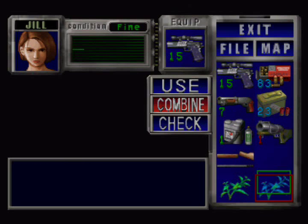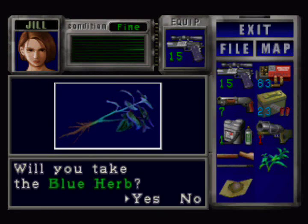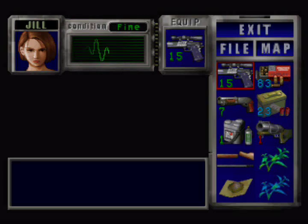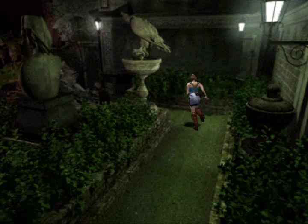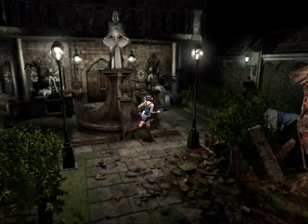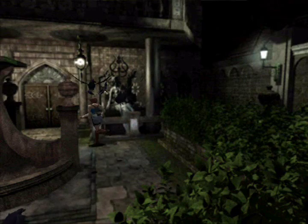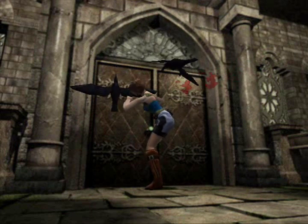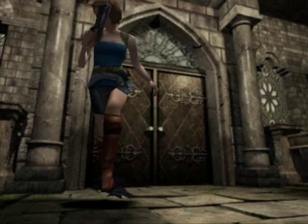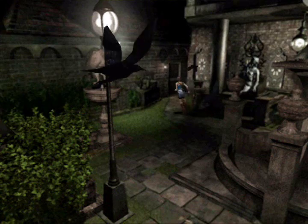We might as well make some use of them. We'll just combine them with some of these herbs here. So that's all the herbs here. Bloody birds — shut up! We'll get in here then. Oh, we won't get in here — apparently it's locked. Well, there is actually another door down here, so we'll head in here then.